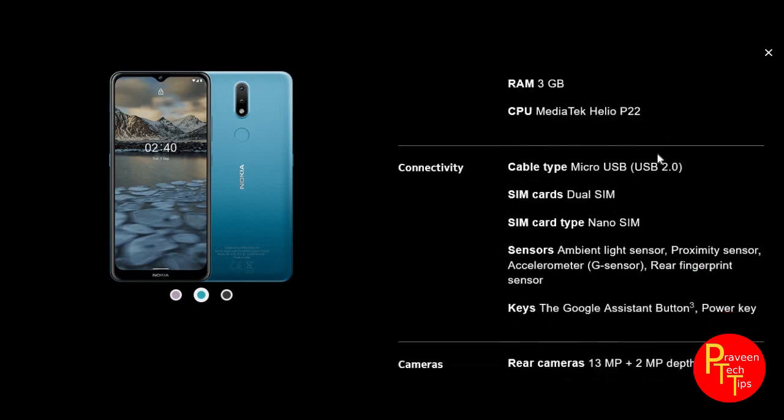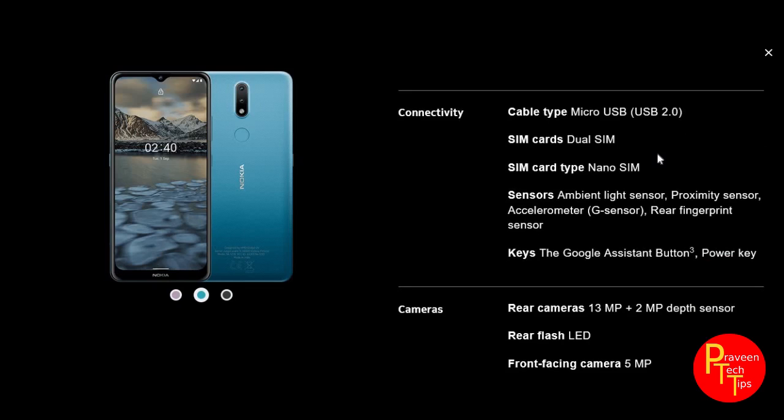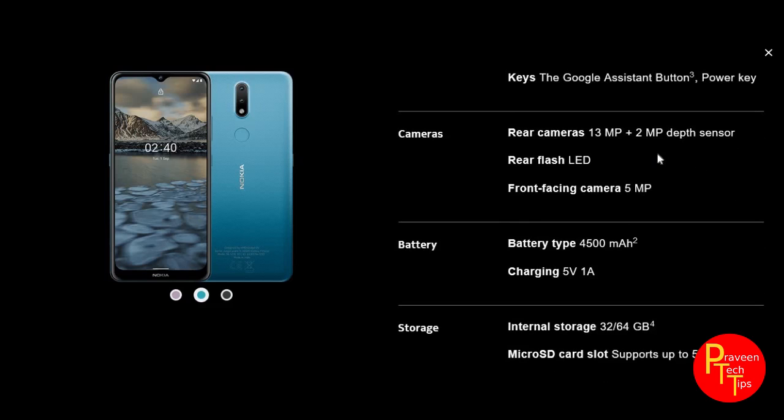Next is the Micro USB connector and USB 2.0. There is a dedicated button for Google Assistant, fingerprint sensor, proximity sensor, and accelerometer. The main camera is 13MP and 2MP with flash. The front camera is 5MP. The battery is 4250mAh and the charger is 5V 1A, which is not fast charging.